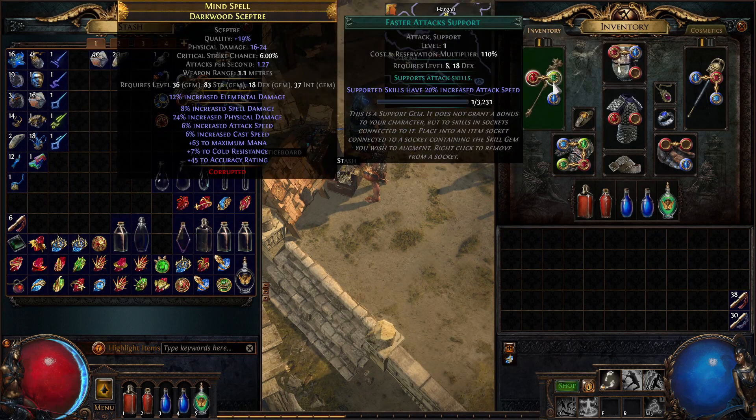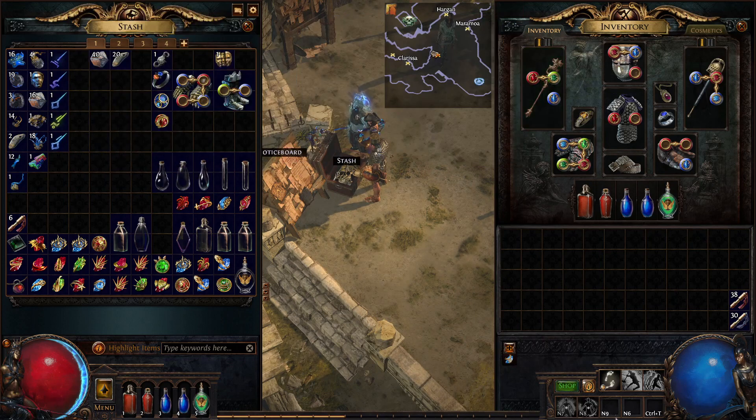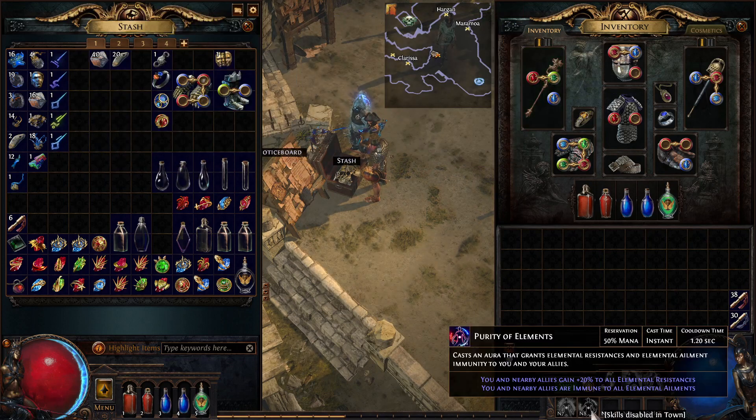We are kind of rocking and rolling. We've got a faster Leap Slam, and Purity of Elements is going to help us out with our resistances quite a bit — and immune to all elemental ailments, which is great. Means we shouldn't get burned, frozen, shocked, all those nasty things.